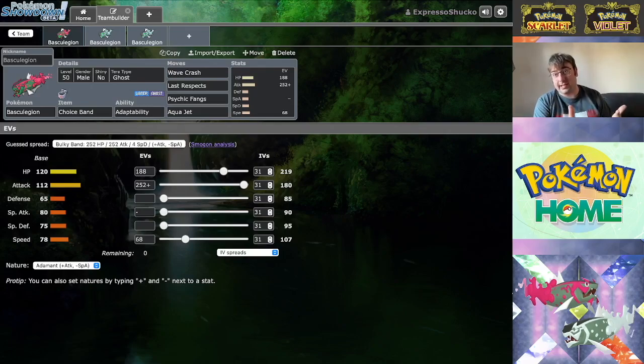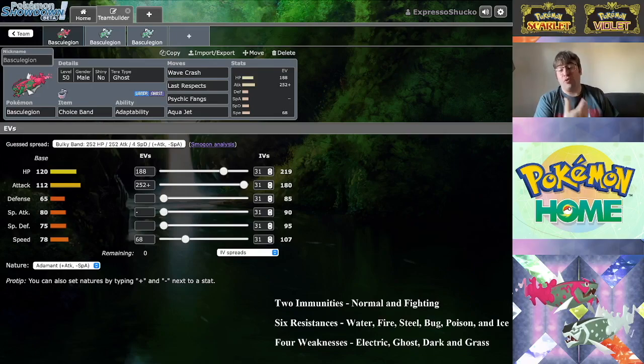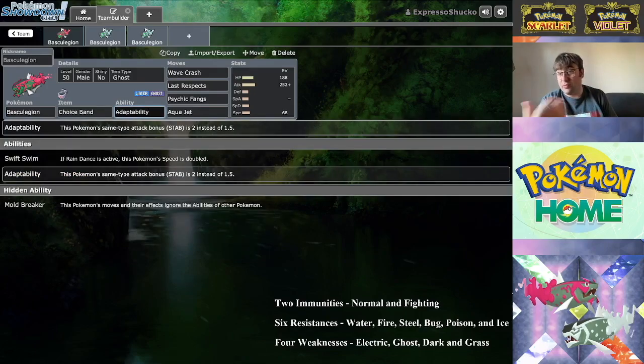It only took three generations for Basculin to finally get an evolution, and only a select amount of Basculin can evolve into Basculegion. As a Water/Ghost type, it has two immunities to Normal and Fighting type attacks, six resistances to Water, Fire, Steel, Bug, Poison, and Ice, and four weaknesses to Electric, Ghost, Dark, and Grass.